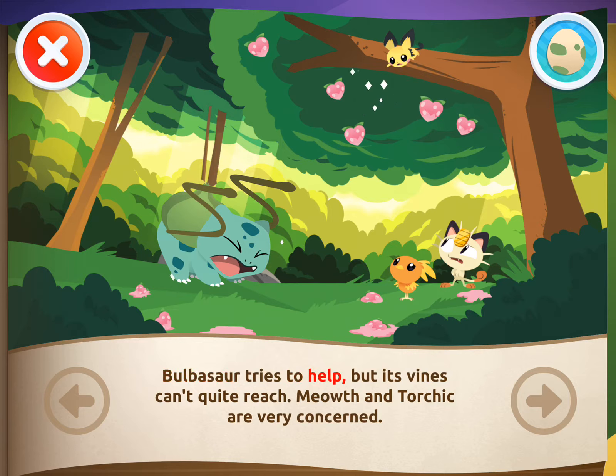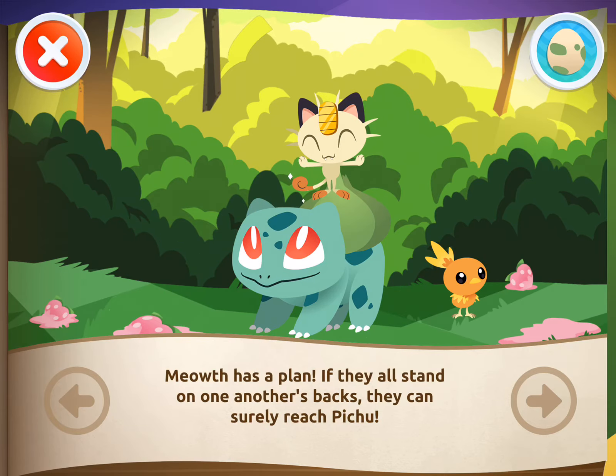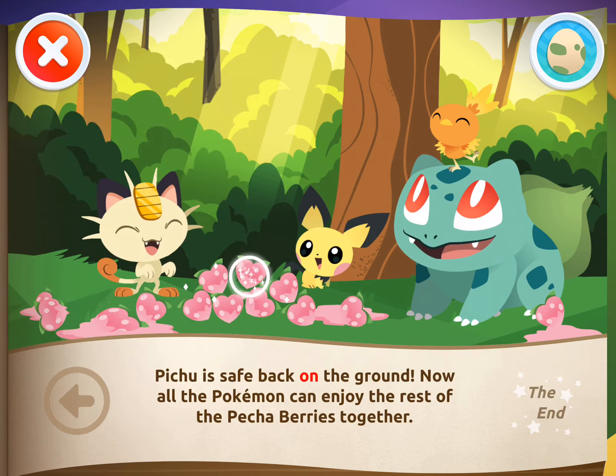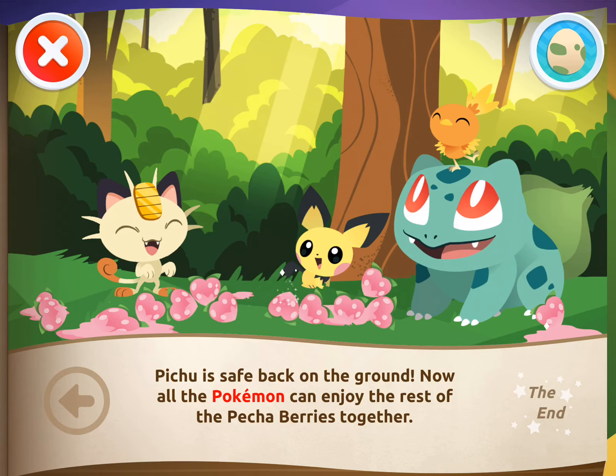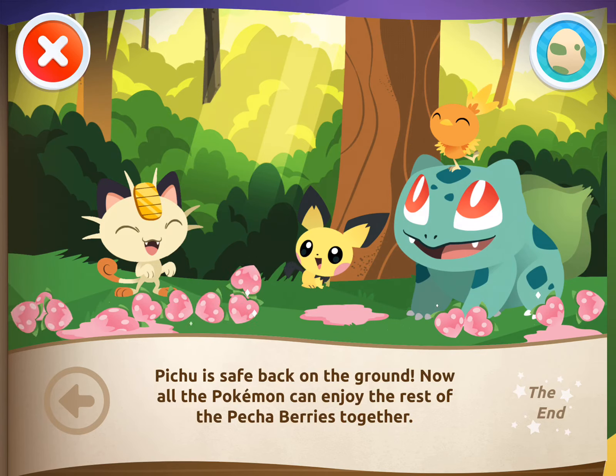Bulbasaur tries to help, but its vines can't quite reach! Meowth and Torchic are very concerned! Meowth has a plan! If they all stand on one another's backs, they can surely reach Pichu! Carefully, all the Pokemon work together to help Pichu get down! Pichu is safe back on the ground! Now all the Pokemon can enjoy the rest of the Pecha Berries together! The end!